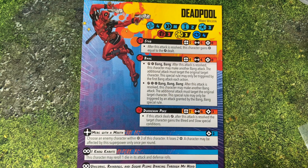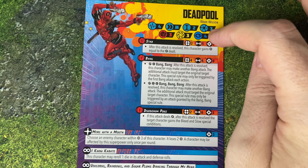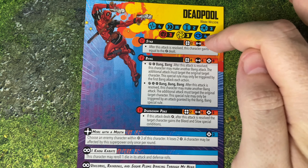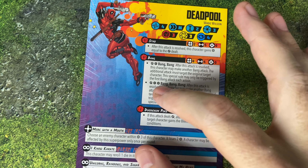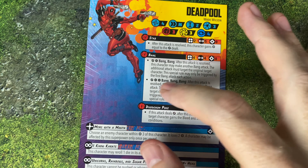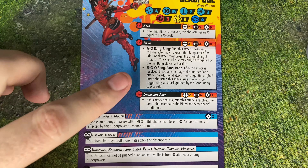First we're going to look at the Deadpool character card. He's a three-cost character, height two, medium movement, with defense stats of three, three, four — so he's pretty resistant to mental, magical, and mystical attacks, but he's only got four health. He's got his normal Stab, which is just a normal power builder. He's got Bang, which is a little bit less dice but a little bit longer range. It can trigger Bang Bang if it rolls a wild and a hit, and if it rolls a wild and two hits on Bang Bang, it can trigger Bang Bang Bang. So he can potentially make this attack up to three times if he continues to roll well.